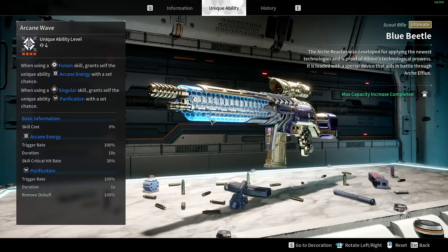Blue Beetle has a unique ability called Arcane Wave. This ability usually has a skill cost, but you can reduce the skill cost to 0% when you have the weapon fully enhanced to level 4. The first ability is called Arcane Energy, and the trigger condition is whenever you use a fusion skill. When you have the weapon fully enhanced to level 4, that chance becomes 100%. So at level 4, using a fusion skill grants self the unique ability Arcane Energy with a trigger rate of 100%, and whenever we trigger it, we gain critical hit rate plus 30% for 10 seconds.